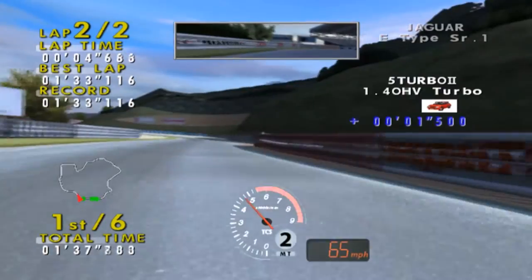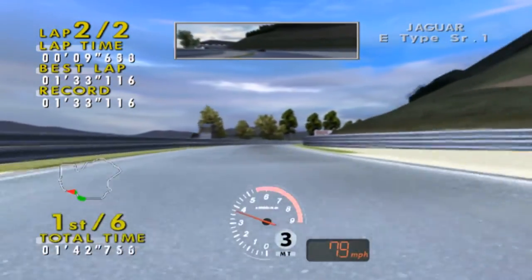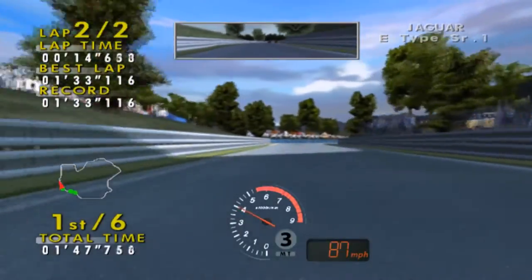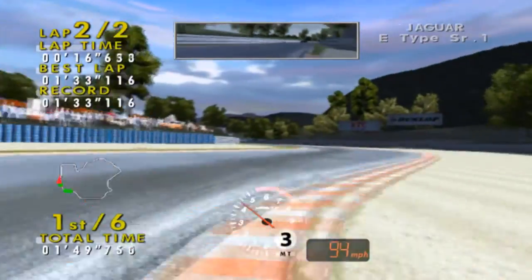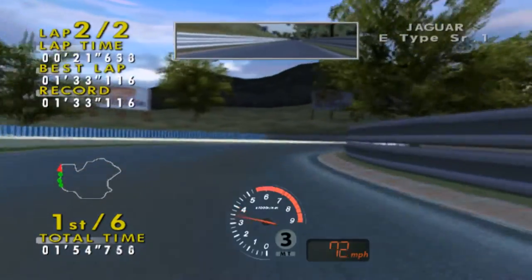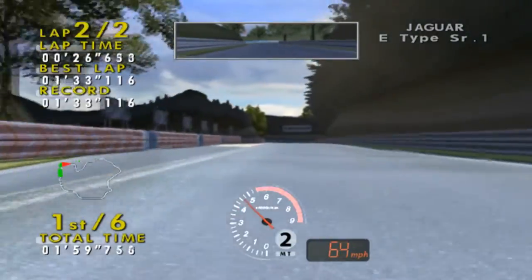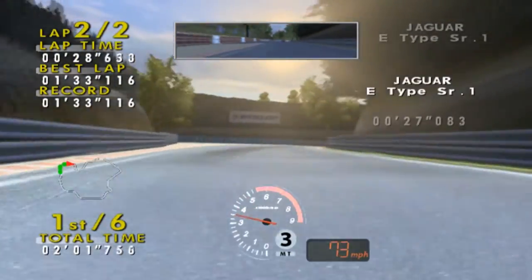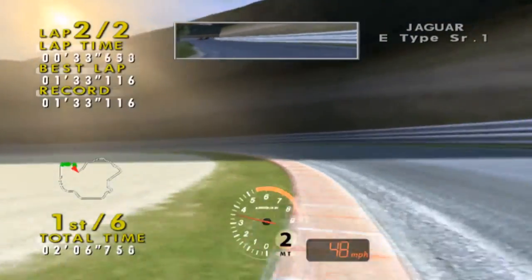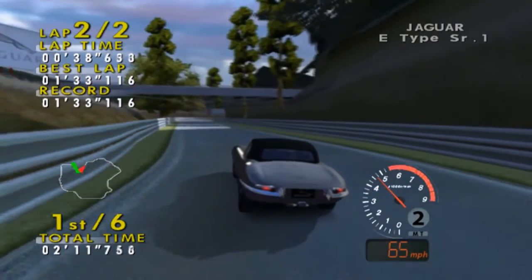Just brake a little bit here, getting out just a little bit. Understeer, understeer — through the sand, shifting a little early there, downshifting early. And we're starting to make some gap — 2.5 seconds on the Celica now. The shifting on this thing is kind of bothering me because it goes so low in gear.